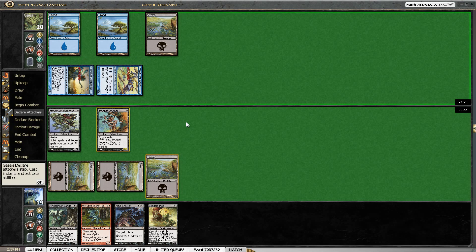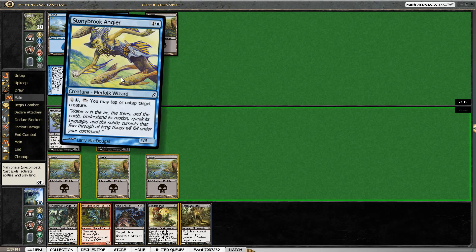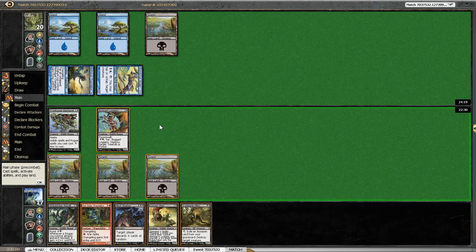Stony Brook Angler is attacking — that's aggressive, I'm just not going to block. Also because I'm planning to drop Boggart Mob if possible. There's some kind of trick waiting for me and I don't know what it's going to be. It could just be Pestermite — that would be an option. Pestermite tapping down one of my creatures maybe, then untapping the Stony Brook Angler or tapping down one of my attackers.